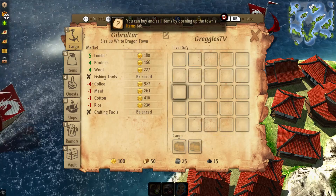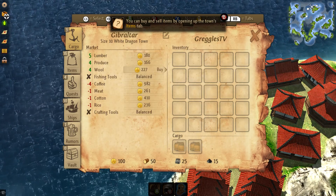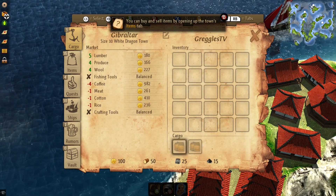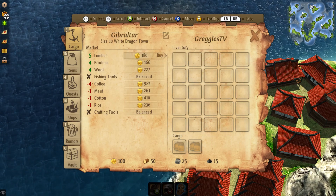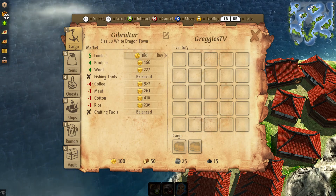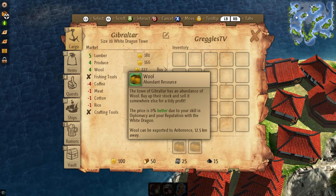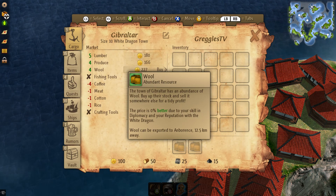You can buy and sell items by opening up the town's items tab. I'm trying to get over to items. I can buy lumber, produce, and wool. I don't really have anything so far. The tooltip says the town has an abundance of wool — buy up their stock and sell it somewhere else for a tiny profit. Price is 0% better due to your skill in diplomacy and your reputation with the White Dragon. Wool can be exported to a location 12.5 kilometers away.